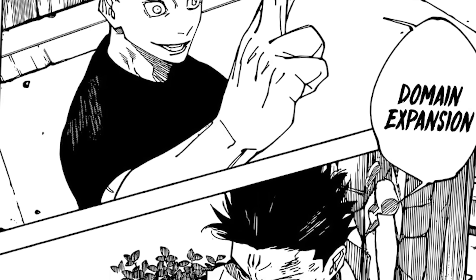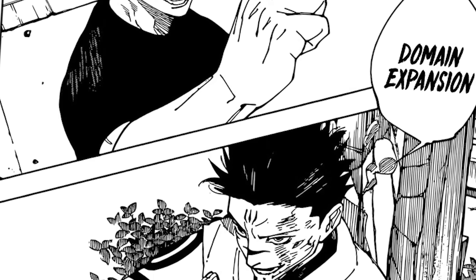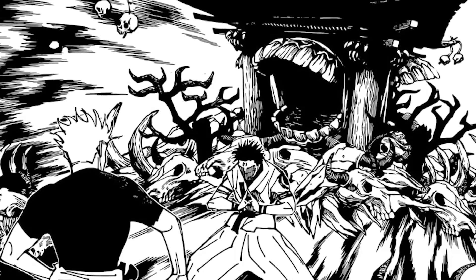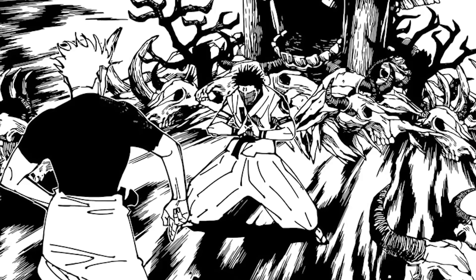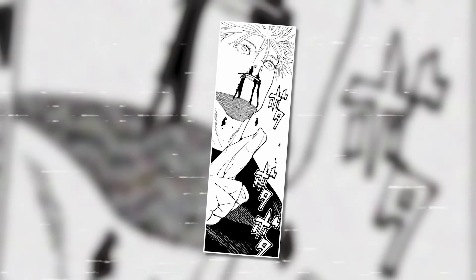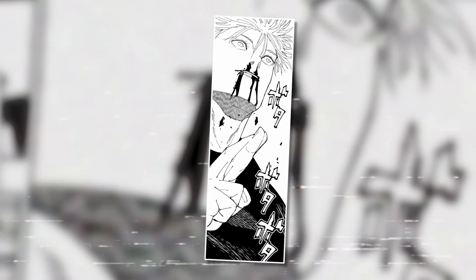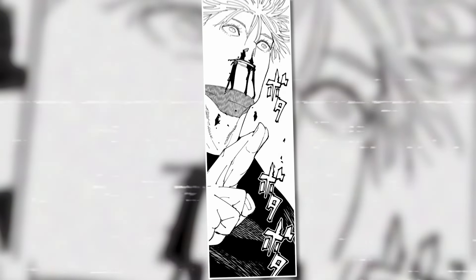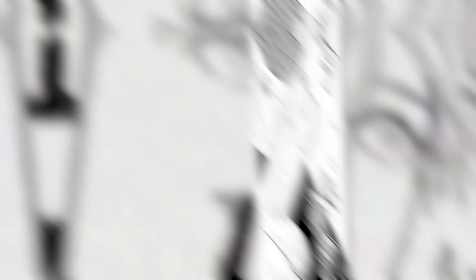During Gojo's battle against Sukuna, Unlimited Void was activated multiple times. Each time he activated his domain, he strategically made adjustments to counter Sukuna's Malevolent Shrine. Despite the power of Gojo's domain, repeatedly clashing against Sukuna's domain combined with the high energy required eventually led to Gojo being unable to sustain the activation of Unlimited Void.